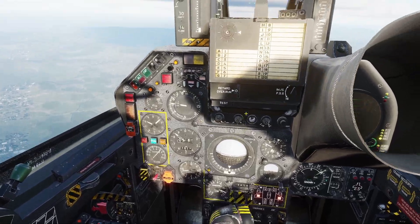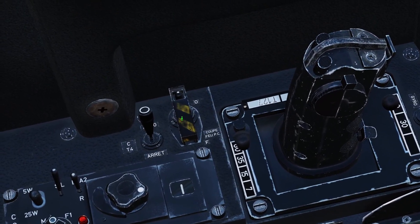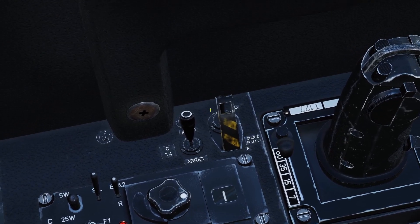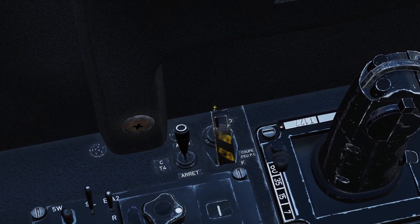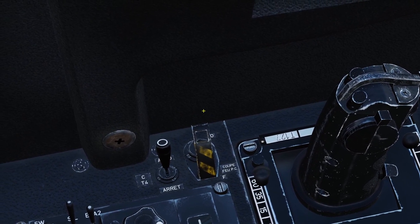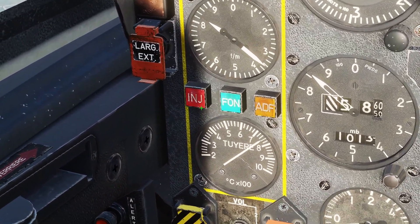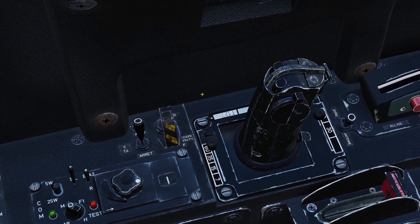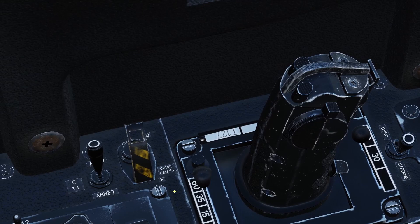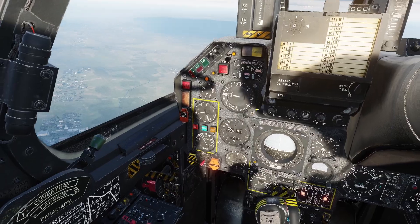There's one other afterburner control all the way in the back — there's a yellow cover here which is essentially a master switch for the afterburner. If you flip the cover up and click the top, it turns the switch off and no matter what you do it won't let you turn the afterburner on, even if you bring the throttle forward. This switch is used for emergencies, like if the afterburner won't turn off or if there's a fire. Clicking the cover turns the switch back on and the afterburner will work again.